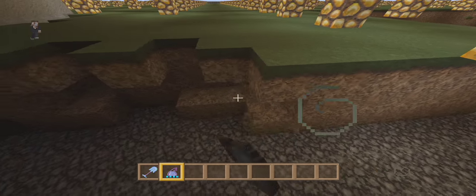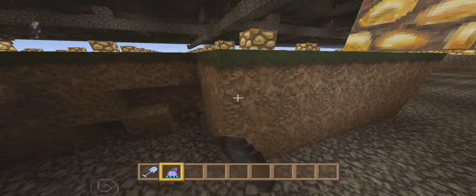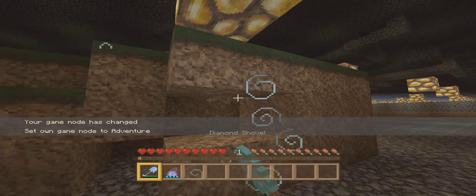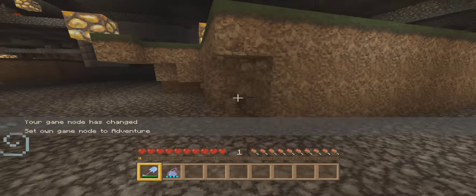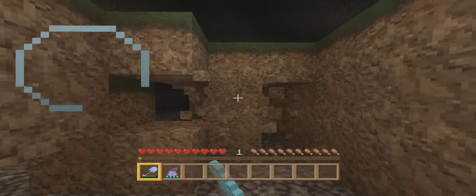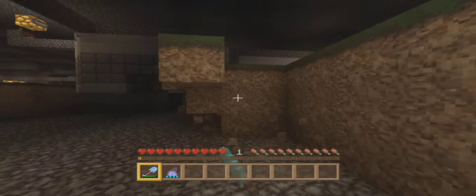It takes a while to break blocks. But if you have a shovel with Efficiency 5 on it and throw yourself into adventure mode, check this out — way faster. So guys, if you've got a large amount of space to clear and you're in creative mode, I suggest using this technique. It is so much more efficient.